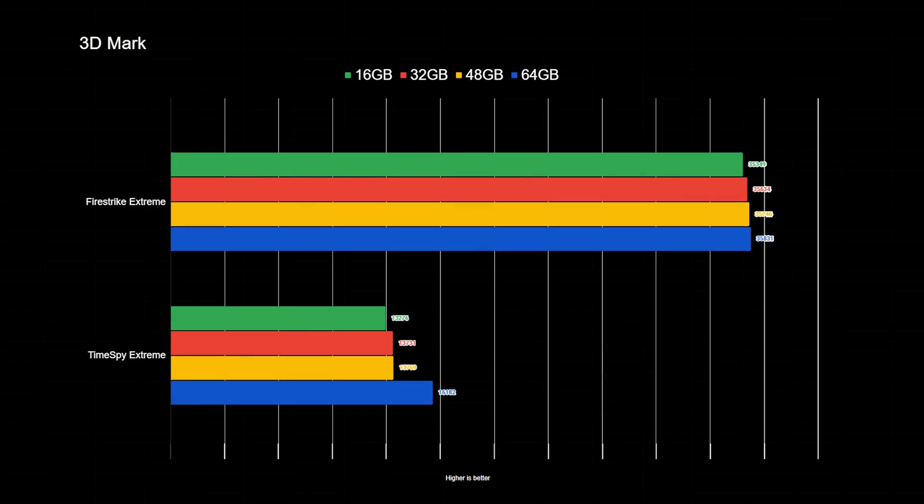Now onto 3DMark benchmarks. They seem to have fairly well scalable results as we add more modules, except the Time Spy outlier score with 64 gigs of RAM yielding a big jump. I would call that an anomaly, but I wanted to share that with you.